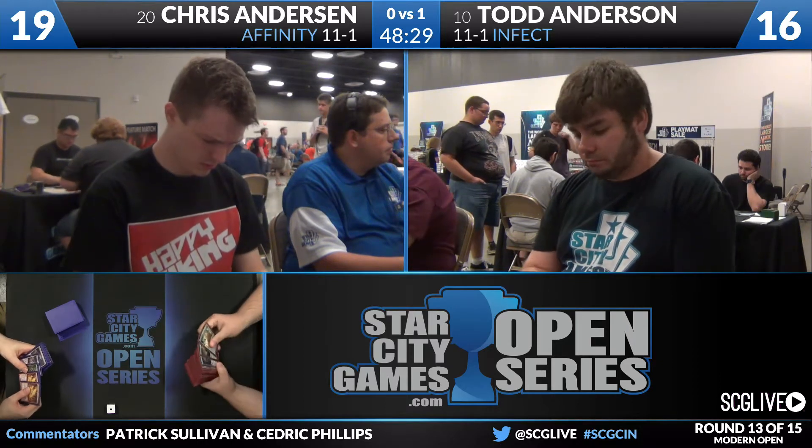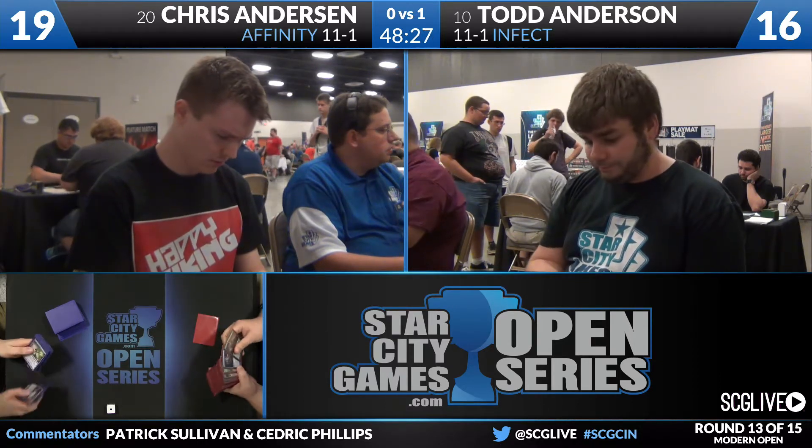We'll take a look at the sideboards here between both players. Chris Anderson's going to be on the play. He's got two Spell Skites, two Aether Grids, a Nature's Claim, three Etched Champions, two Whip Flares, two Ancient Grudge, and three copies of Spell Pierce. A lot of good options here. Whip Flare is solid in this matchup.